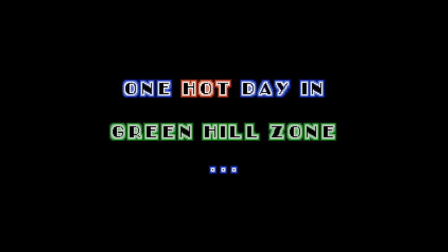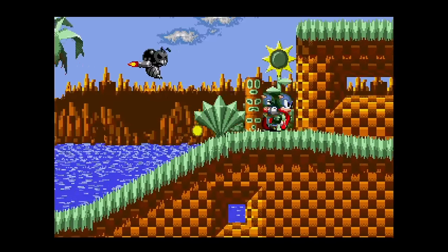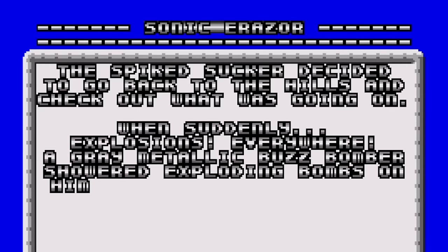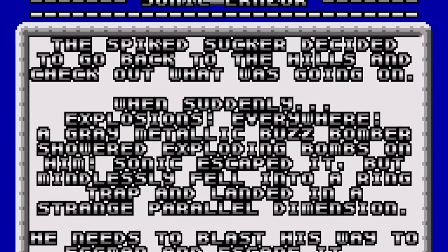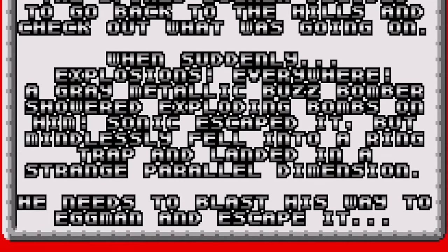Tutorials usually are fun. One hot day in Green Hill Zone. Whoa! This is cool! That is one crazy Buzzy Bomber. Buzzy Bomber wants to kill me. The Spiked Sucker decided to go back to the hills and check out what was going on. When suddenly, explosions! Everywhere! A gray metallic buzz bomber showered exploding bombs on him. Sonic escaped it, but mindlessly fell into a ring trap and landed in a strange parallel dimension. He needs to blast his way to Eggman and escape it.